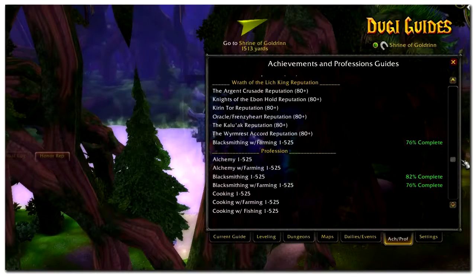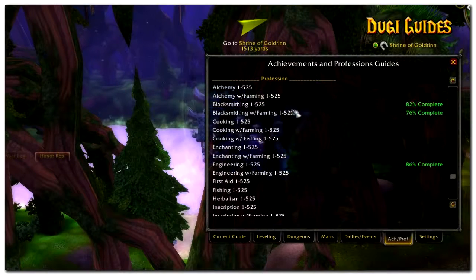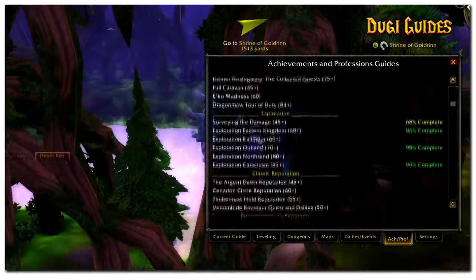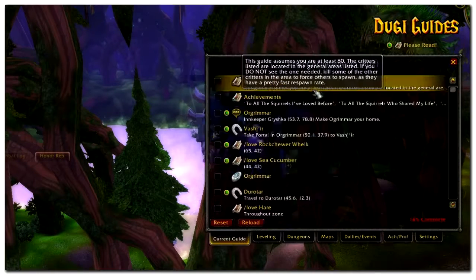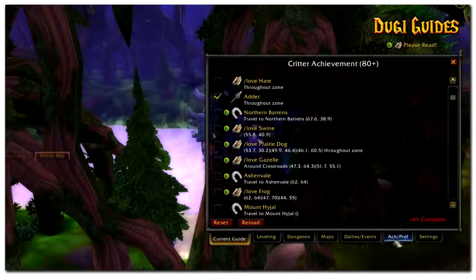A large part of the achievement guide is the extra reputation guides for Classic, Burning Crusade, and Wrath of the Lich King. These reputation guides will take you through every single quest that will reward you with reputation for that faction, to help you gain as much reputation as you can from the standard quests. You will need to do some repeatable quests at the end and sometimes daily quests, which is the case with a lot of the Wrath of the Lich King factions. However, the dailies for Wrath of the Lich King are contained in our daily quest guide.